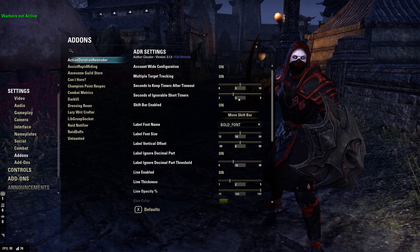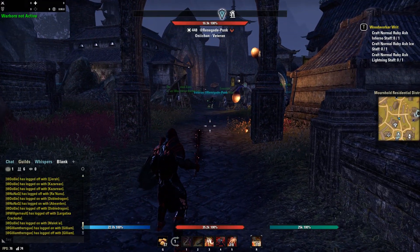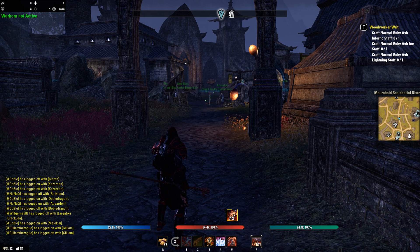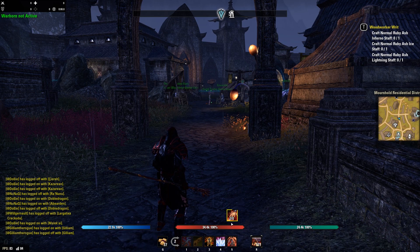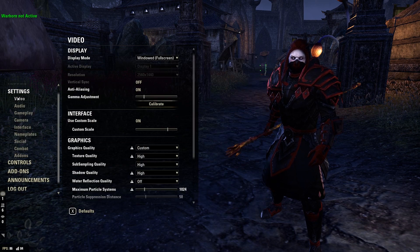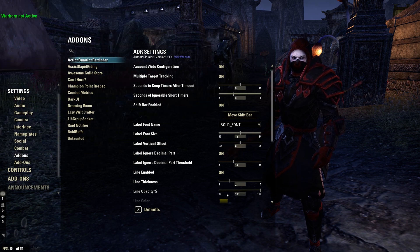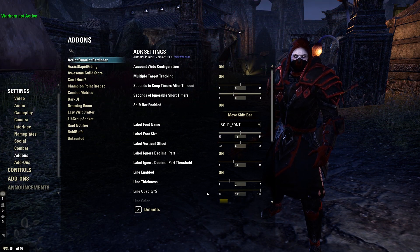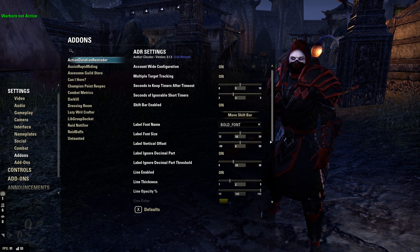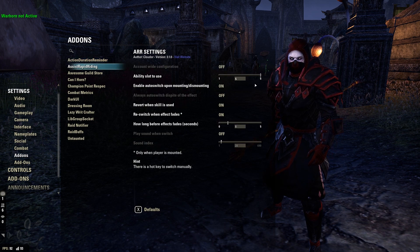For Action Duration Reminder settings: account-wide configuration on, multiple target tracking on, seconds to keep timers after timeout is five, ignorable short timers is three, shift bar enabled. The shift bar is that area that pops up when I switch bars — by default it's right up against your ability bar, which bumps your health bar up and down, so I moved it above my health bar and locked it in place. Label font size is bold; the rest I left as default.